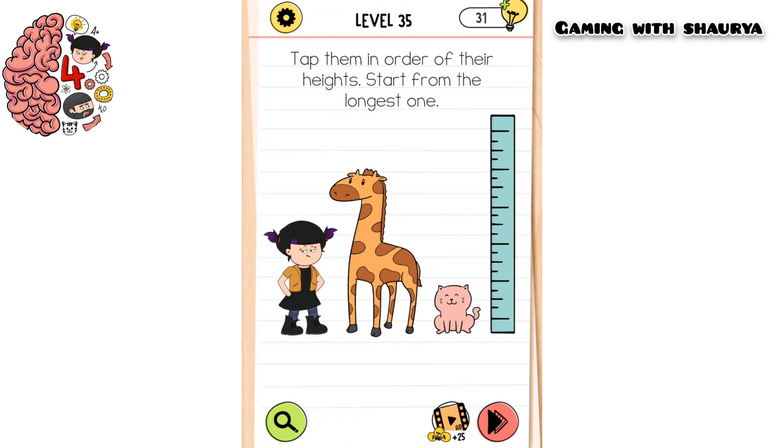The longest one on the screen is the ruler — it is not the giraffe. First, tap on the ruler, then the giraffe, then Alex, and last the shortest one is the cat. Click on her at last.